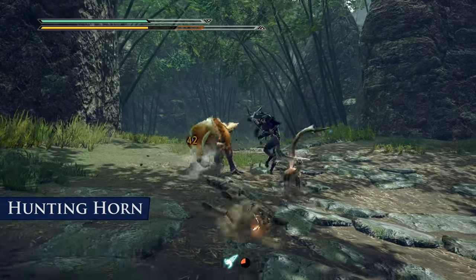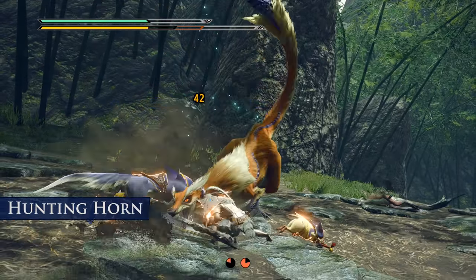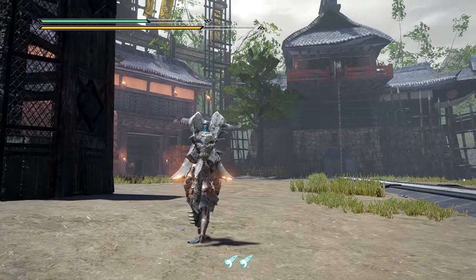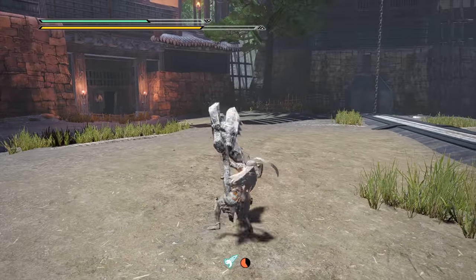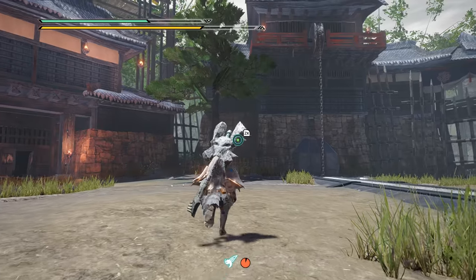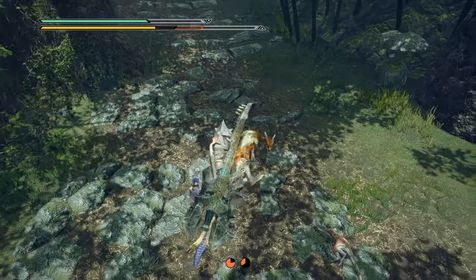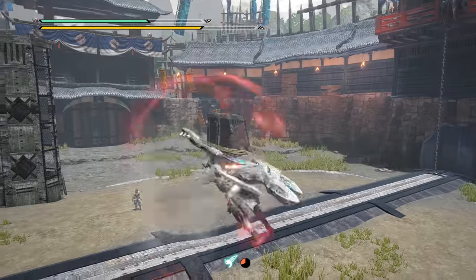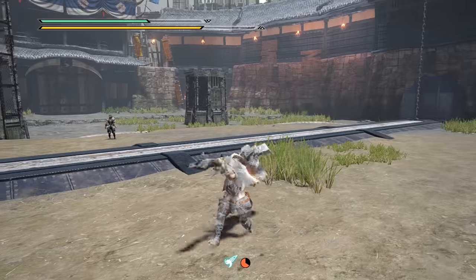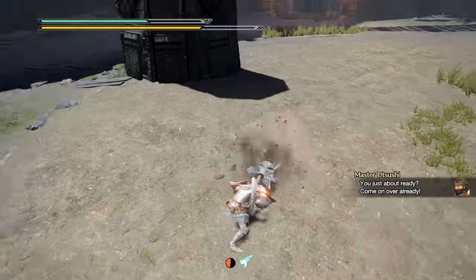For the hunting horn, the attacks out of a wire dash are some of the best rushdown abilities the horn has. The aerial attack is a two-part process: one tap of X will prime the horn in the air, and the next will quickly send you plummeting down. You can perform any of your basic notes out of this by pressing X, A, or X plus A, and you can use that stalled moment in the air to reorient your attacks in any direction 360 degrees around yourself.